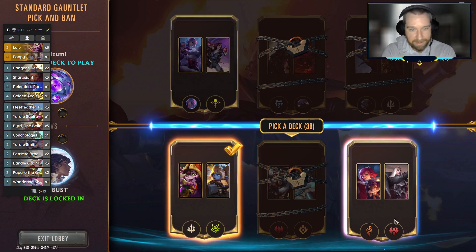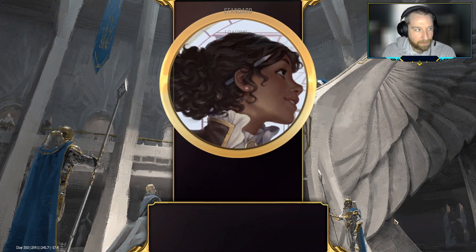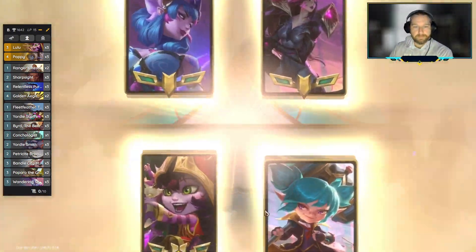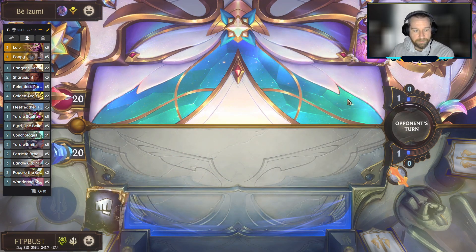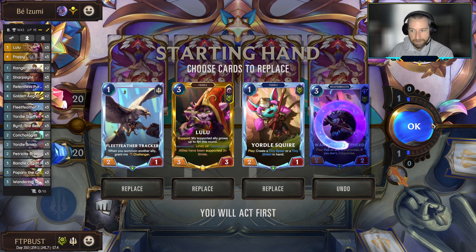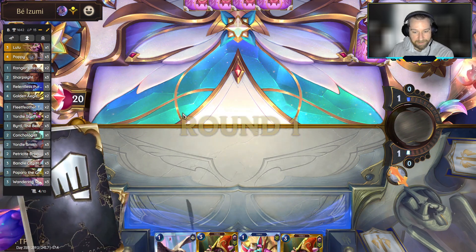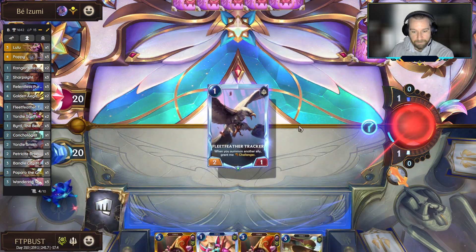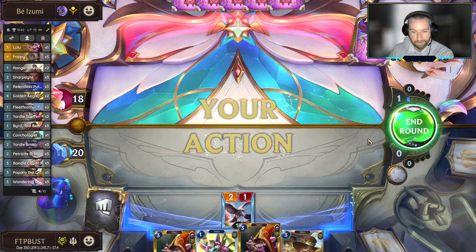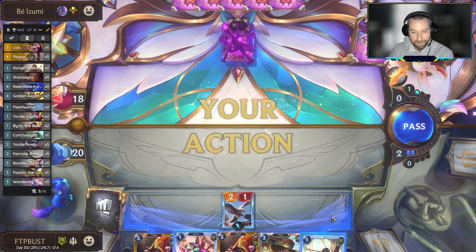I knew that the Freljord match was going to be a bit of trouble for our Demacia deck, but I think this matchup is going to be fine. We're on odd attacks and we have the Fleet Feather Tracker into Lulu — that's pretty good. Hang on to the Yordle Squire just to help us stay on curve. Get rid of the Wandering Shepherd — it's not going to fit into the curve anywhere. I'd like to find another cheap play if we can. I think we did this backwards — we should have been leading out with the Yordle Squire.